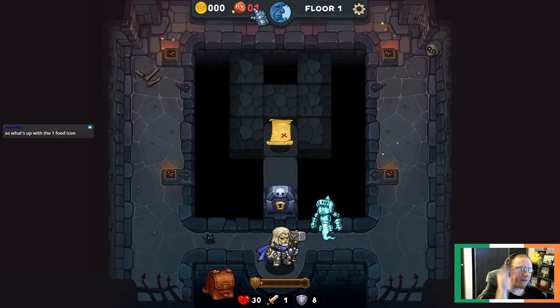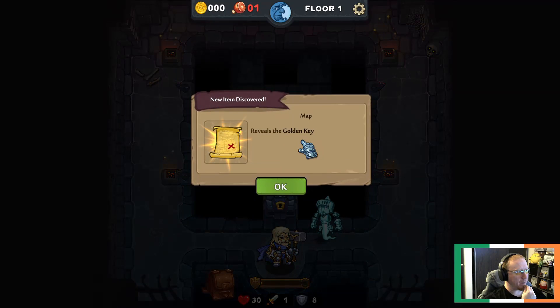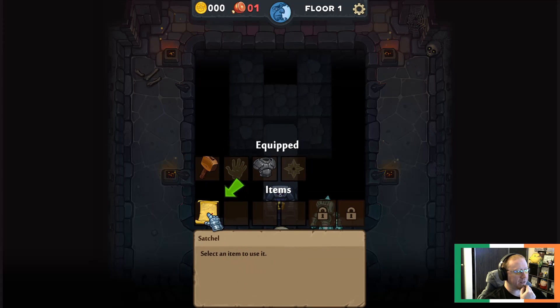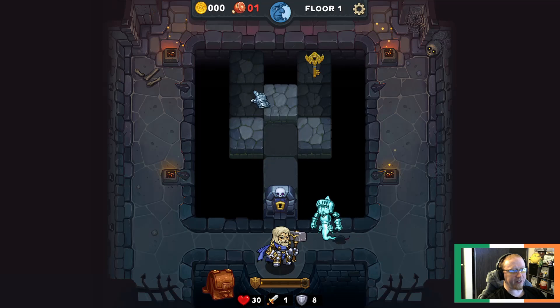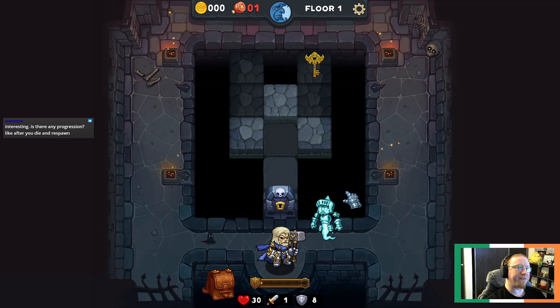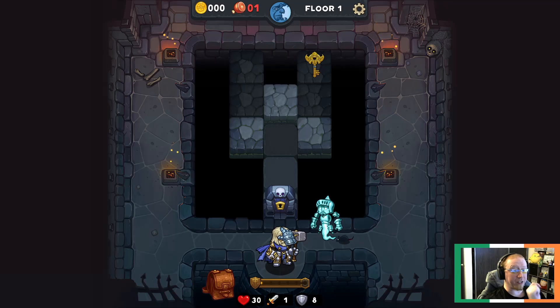Every time you go down a floor it uses food, and if you don't have any food you take damage from starvation. We got a map which reveals the golden key - we use it and it tells us the key is all the way back here. We can avoid the rest of the floor, but there might be treasure, gold, or artifacts of an unknown nature. There's a roguelite element where you can unlock other characters by progressing further - I don't know what carries over yet, so I'm really excited to find out.